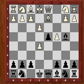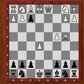After Bd2, if dxe3 White's best is fxe3, accepting doubled pawns. However, if White takes the bishop, this is hammered by exf2 check.